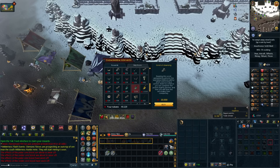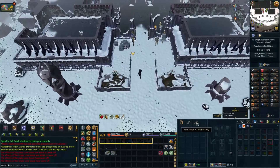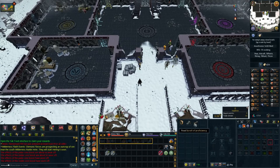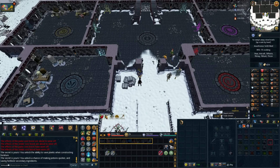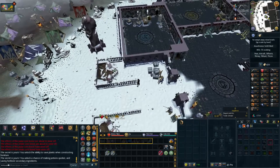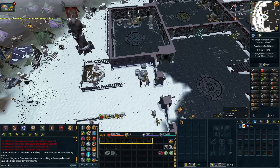I'm not sure where I got 48k Dungeoneering tokens from — probably weekly challenges — but that lets us pick up the Scroll of Cleansing, which is very useful for Herblore as it gives roughly 10% more potions for your inputs. Scroll of Proficiency is also going to drastically reduce the cost of training Construction. For Construction I'm just going to go for speed and make the item that needs as many planks as possible to get the XP rate up. The smithing scroll can wait until we've amassed more tokens.